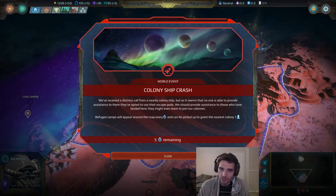Hi, my name is Winsley and welcome to my beginner's guide on world events in Age of Wonders: Planetfall. World events come in three categories: early game world events, mid game world events, and late game world events.